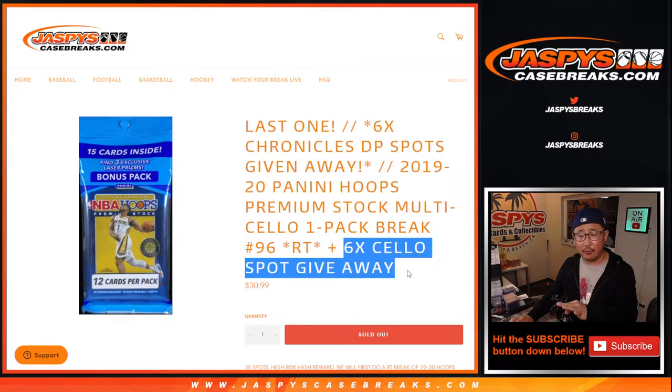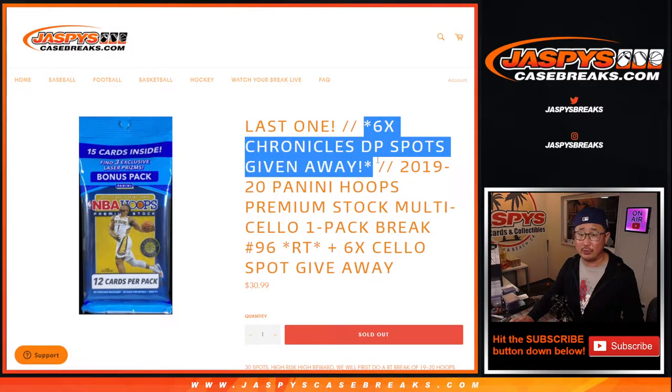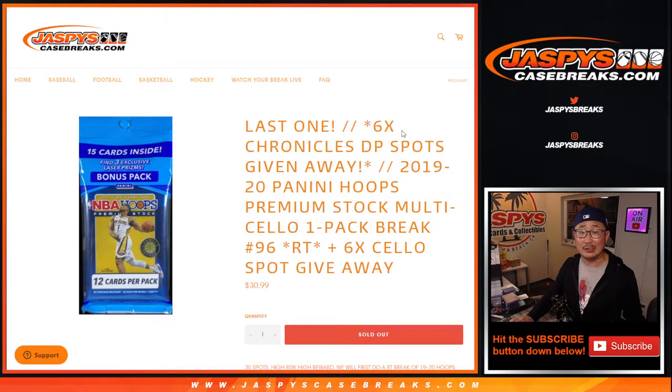There are three different dice rolls happening here. First, we're going to give away six spots within this pack break. Then we'll do the pack break itself, and that's the second dice roll. And the third and final dice roll will be to give away the final six spots.